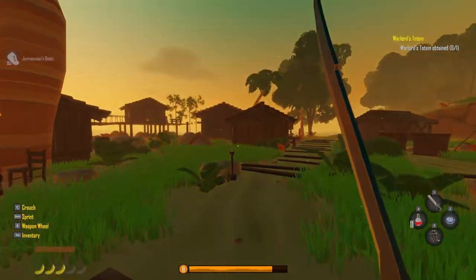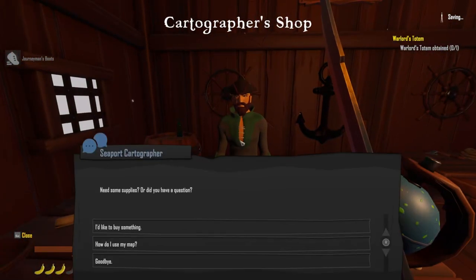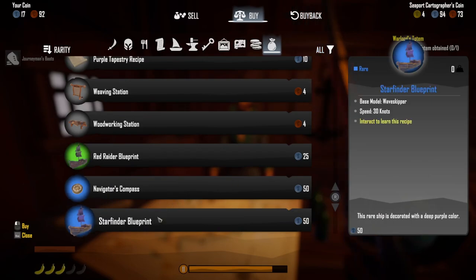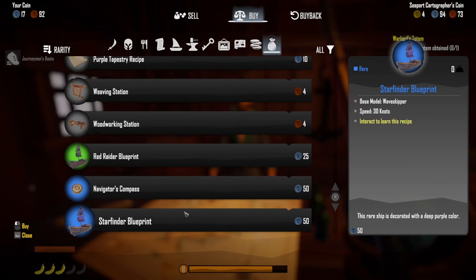I need to buy a mailbox - I think this guy can sell it to me. Yes! Mailbox for 10 silver, totally worth it. Also checking the ship shop: a speed blueprint wave skipper for 50 silver. Red raider sounds awesome - 28 base model, only 2 knots slower but with a red skull etched into the black sail and a dark red hull. We're over an hour but I'm having so much fun it's hard to stop.